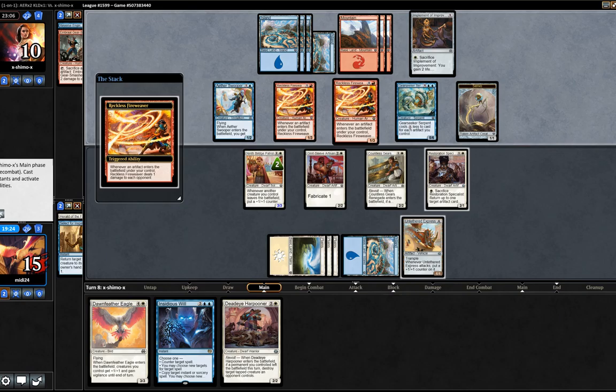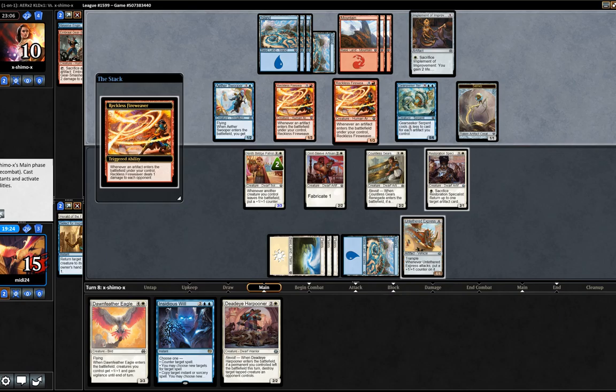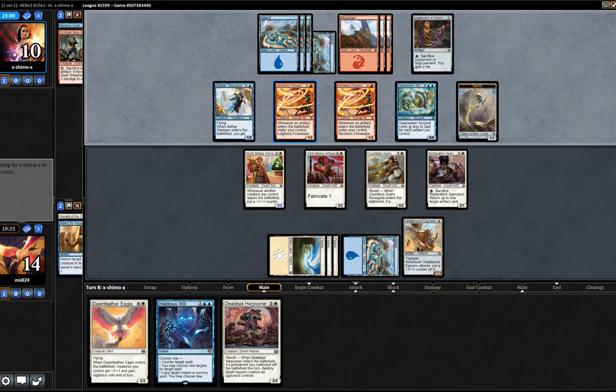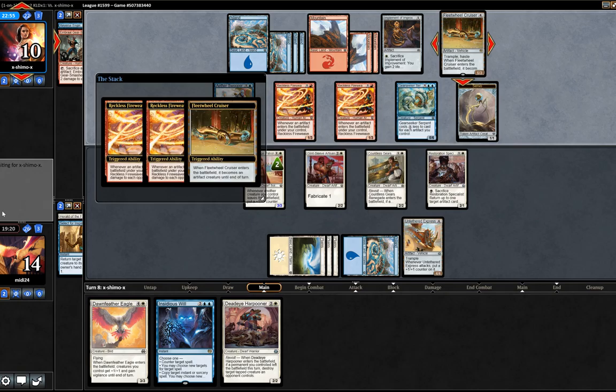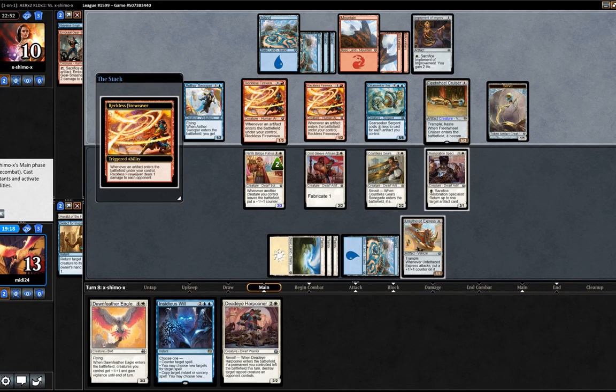We were in good shape here with the Restoration Specialist — if the Untethered Express dies, we can get back the Herald of Fear and the Express, so I'm not too worried. Implement of Improvement — sure, that could be relevant. If he keeps playing artifacts, we can be in bad shape. He has drawn very well. Fleet Wheel Cruiser — wow, okay, that's a thing. And he's going to do another two damage. We know he's also got the Gearseeker Serpent in hand — this is a very good draw for our opponent. We're probably in bad shape here.